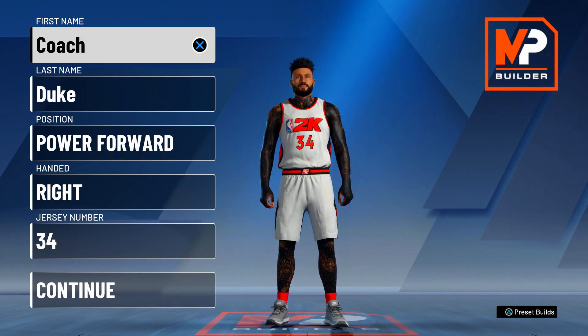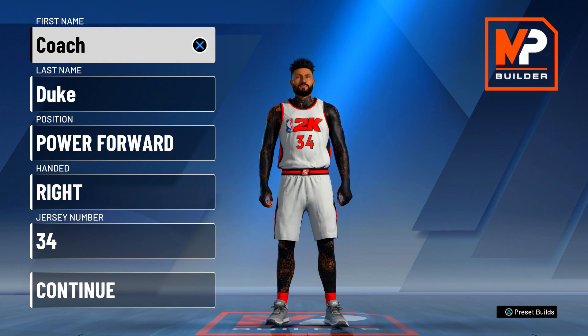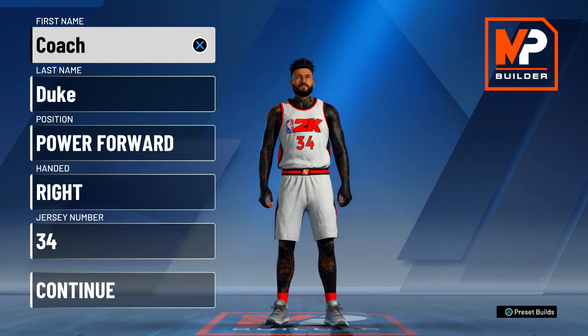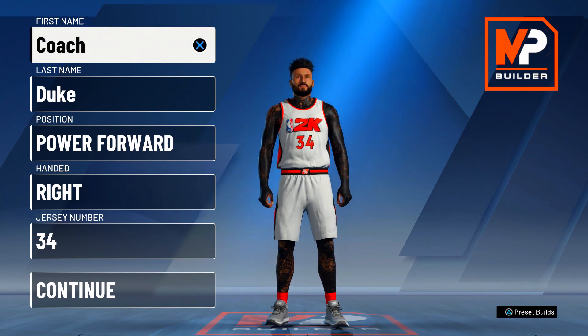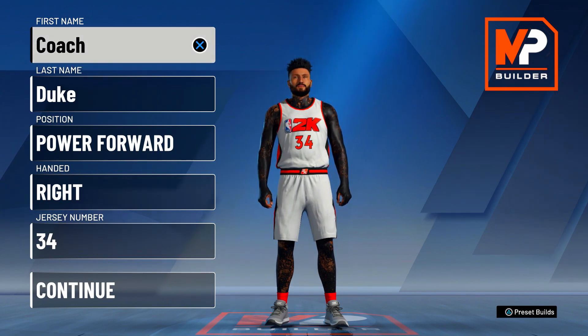I'm gonna need you guys to watch this video entirely from start to end so you don't miss any details. This is the new best center build in NBA 2K20, and I'm about to hook you guys up with everything — all the upgrades, all the badges, break it down from start to finish. Especially at legend, this build is an absolute demigod. I'm about to show you guys how to dominate the game for stage events. This is actually a power forward build so it's absolutely OP.